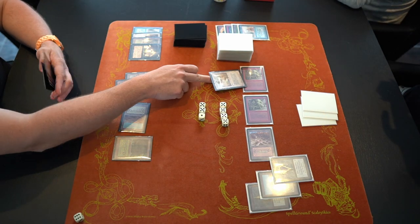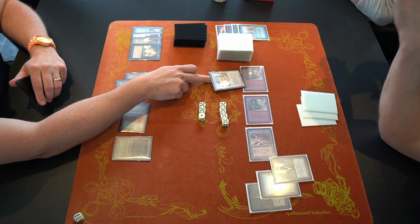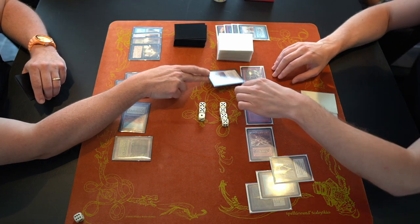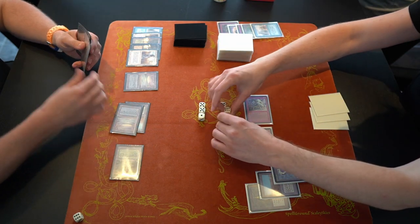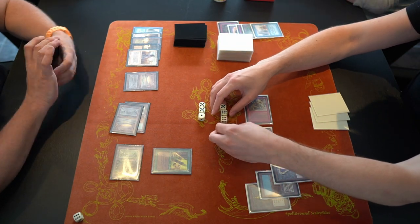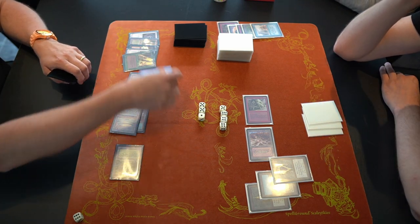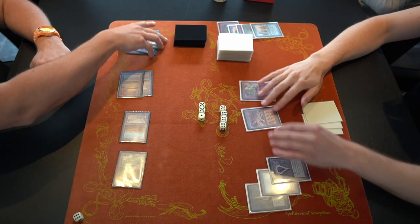Two blue mana is still floating, but this is a format without mana burn, so no damage is taken from unused mana. Anna finds a Swords to Plowshares for at least one of the Setch Trolls, stopping the bleeding — one troll leaves the game and D goes up to 23 life. Anna then casts Regrowth, likely on the Ancestral Recall, using his Underground Sea, and draws three more cards before passing.